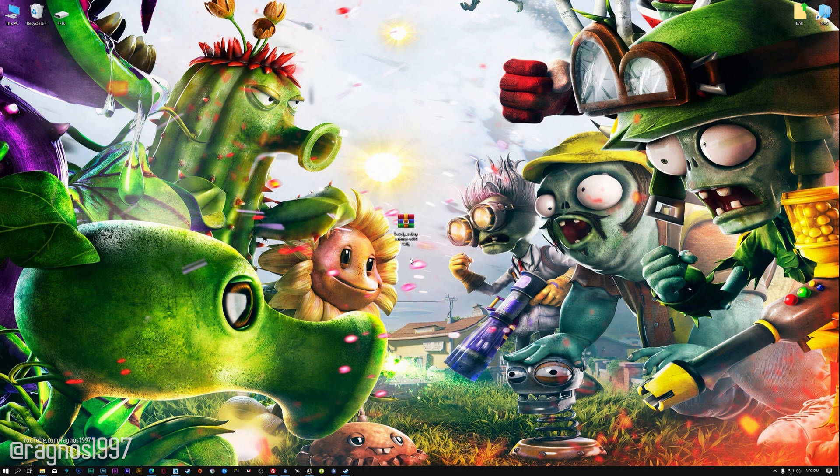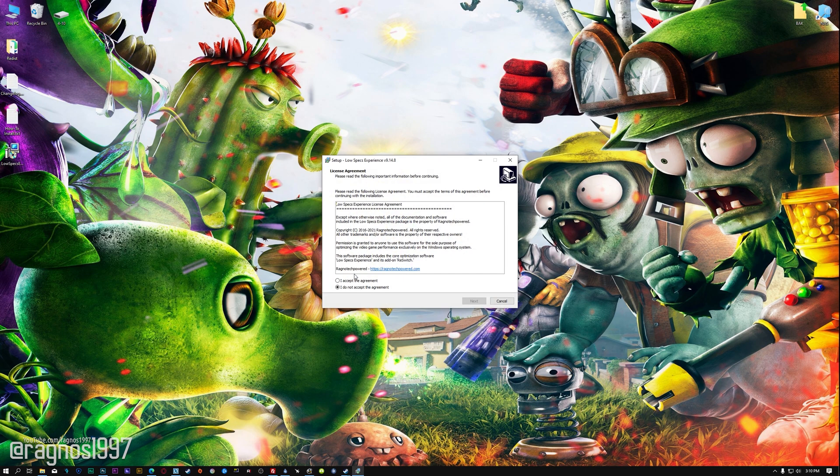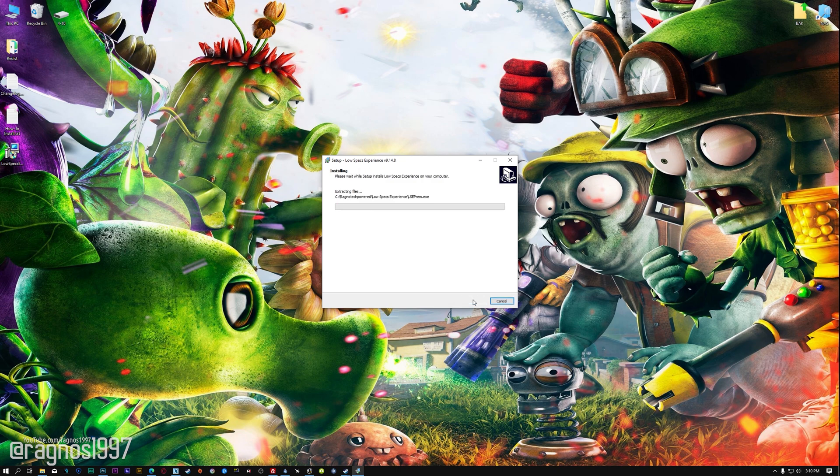Before we proceed with the optimization process, you will need to download and install the Low Specs Experience. The download link can be found in the description of this video. Low Specs Experience is a game optimization tool that I developed that will allow you to optimize your favorite games for maximum performance.